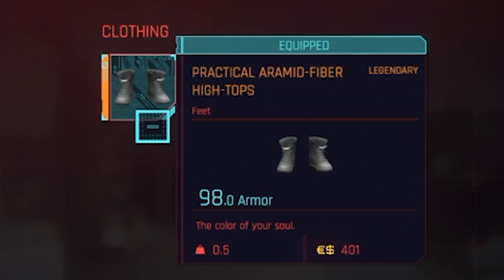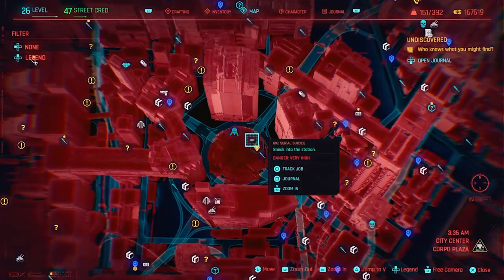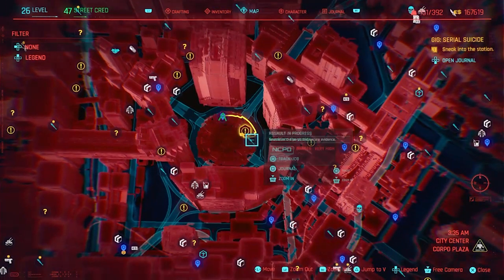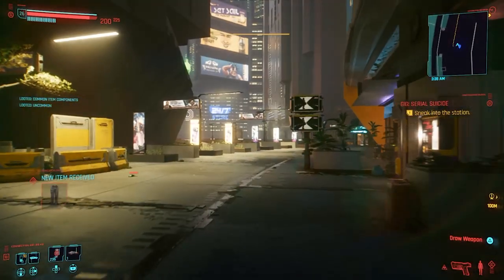It does not have any stats or mods that you can put in. The next one is a very easy one too. You want to fast travel to City Center, Corporate Plaza. Right next to it there is an activity that you can complete, but if you don't want to do that you can just go get the item.